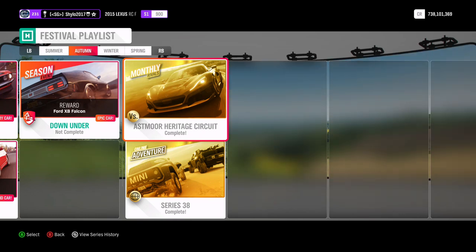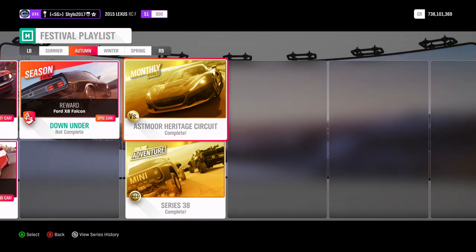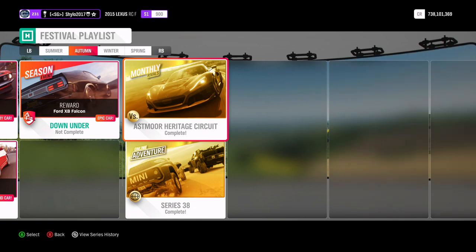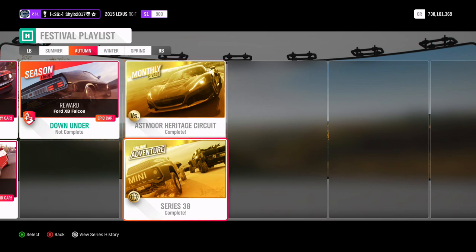For the monthly rivals, if you didn't complete it in summer, all you need to do is enter it via the Festival Playlist or in the rivals section of your pause menu. It is at the Asthma Heritage Circuit. Once you've entered, you'll be in the Rimac Concept Two from 2019 — the all-electric two-gear hypercar that does about 260 mph and has quite a lot of understeer. All you need to do is post a clean lap: no hitting walls, no missing checkpoints, and no rewinding. If it has a flag next to it, it does not count.